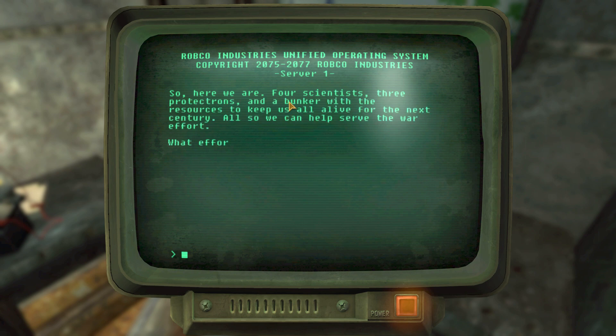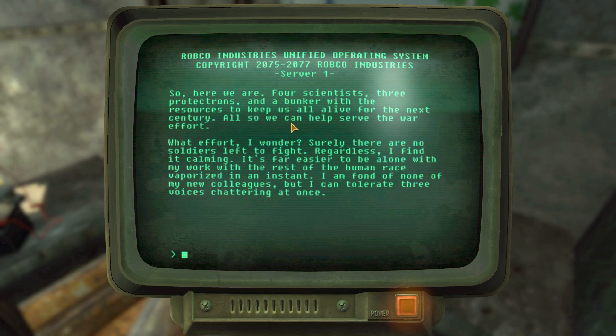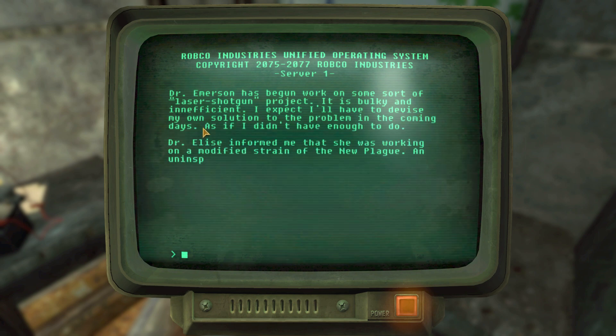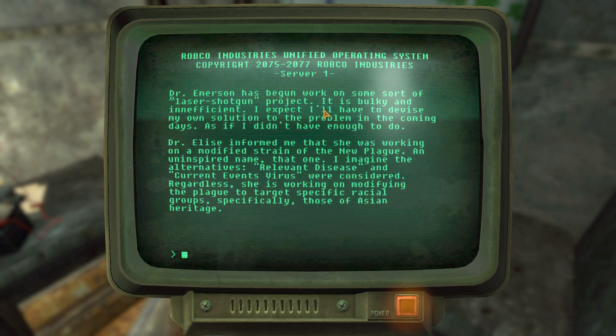Entry one: 'So here we are — four scientists, three protectrons, and a bunker with the resources to keep us all alive for the next century, all so we can help serve the war effort. Surely there are no soldiers left to fight. I find it calming — it's far easier to be alone with my work with the rest of the human race vaporized. I am fond of none of my colleagues but I can tolerate three voices chattering at once. Dr. Emerson has begun work on some sort of laser shotgun project — bulky and inefficient. Dr. Elsie informed me she is working on a modified strain of the new plague, an uninspired name.'